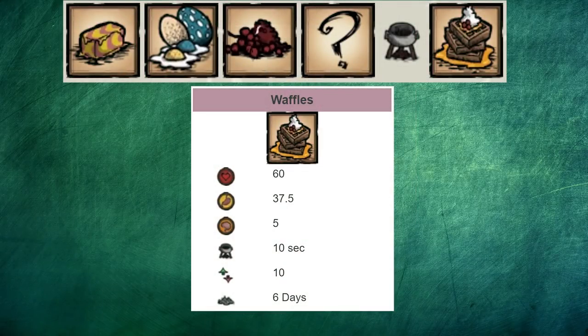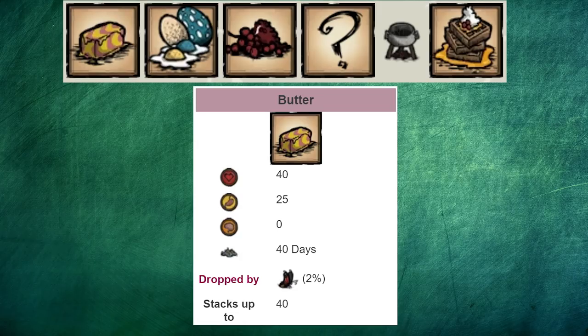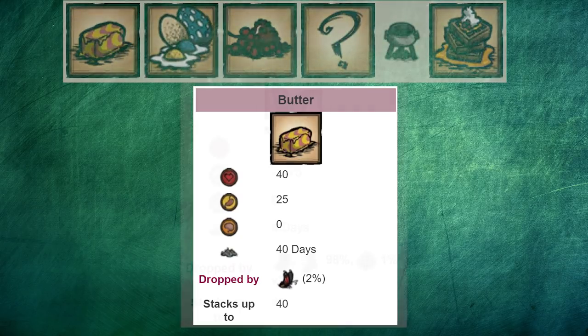Butter can be cooked into a unique recipe — waffles — which is a waste of time to make because usually when making crockpot dishes, you want to make 5 to 10 of them at the same time, and this can't be mass farmed. You'd also have to carry the butter back to base, which is a waste of inventory space. Just eat the butter by itself, it's great. Also, the other ingredients for waffles are pretty useful for pierogi anyway.